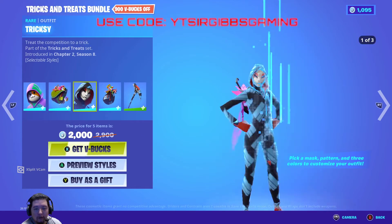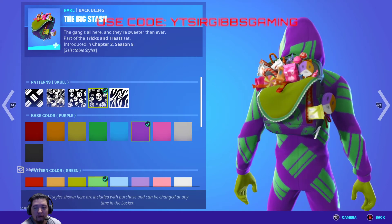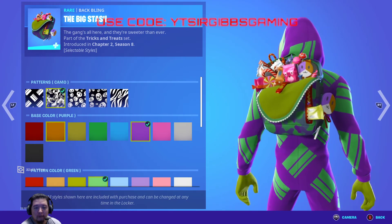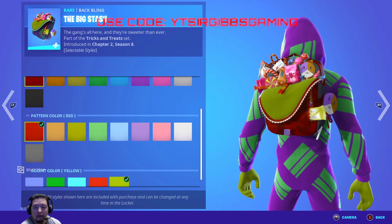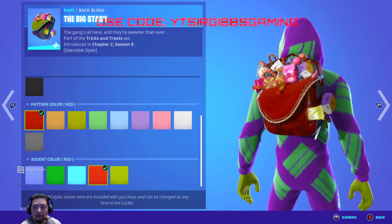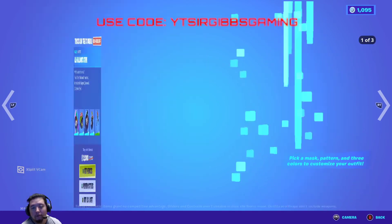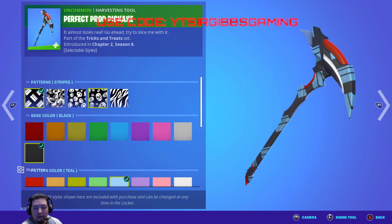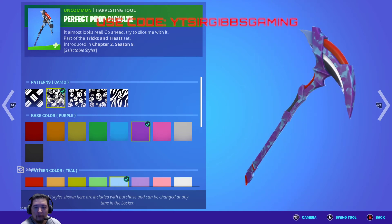As for the other skin, it's the same thing. The back bling is kinda weird honestly — it doesn't really change, it's just a bag of candy with a slightly different color. It's the same thing as before. The pickaxe is not that much different either — the camo color looks pretty good on it. I played with it for a little bit.